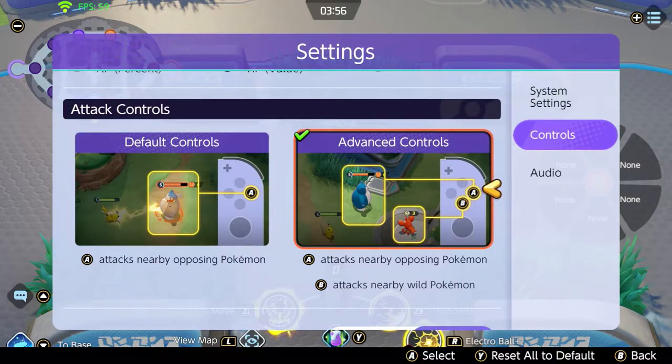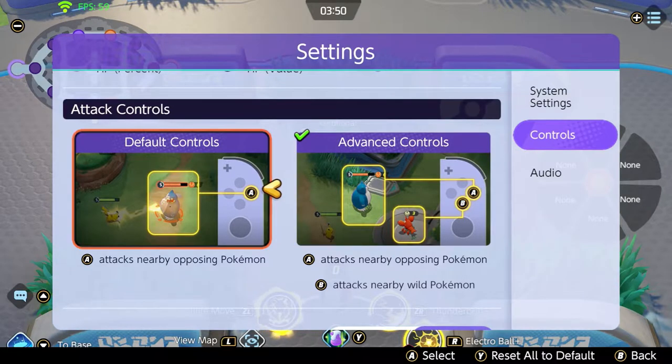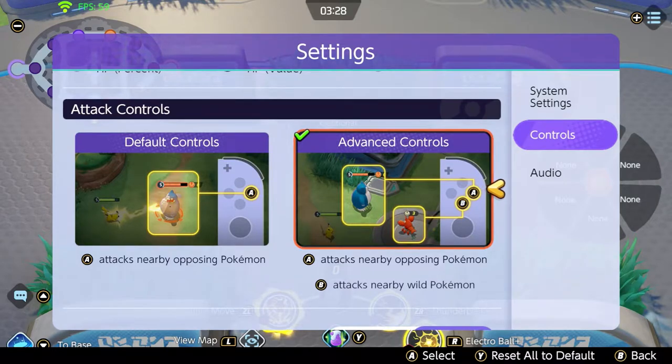Second, and this is the most important function: change default controls to advanced controls. It gives you an extra button to use. Normally you use A for auto-attacking against enemies and wild pokemon, but with advanced controls you get A and B — A will be primarily for opposing pokemon and B for wild pokemon.